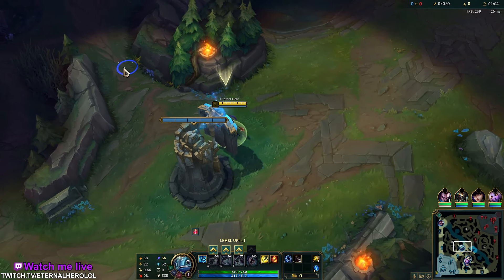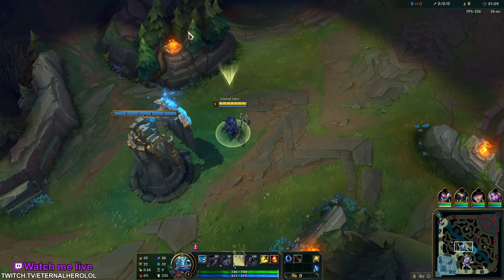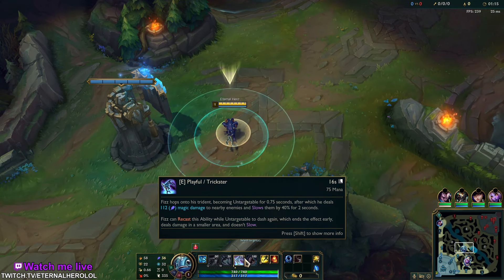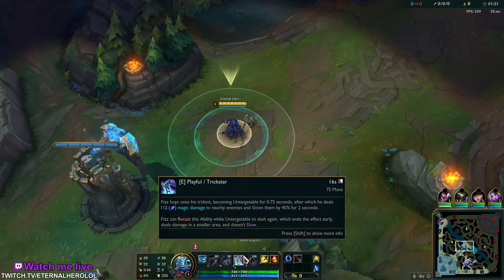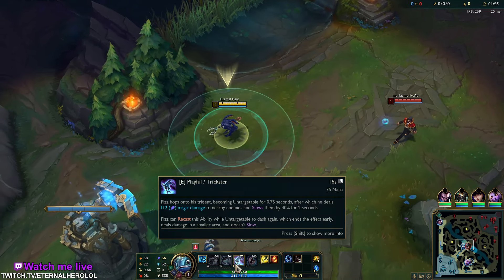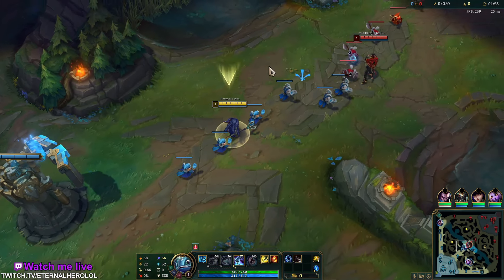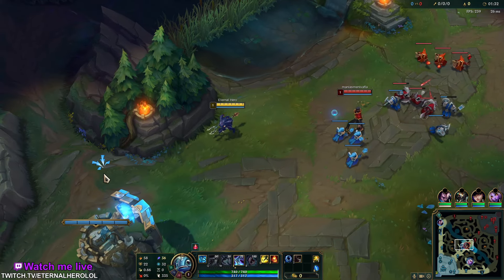Playing against Twisted Fate, we always want to play with Electrocute, and let's start with E first. His E makes Fizz untargetable, and after nearly one second upon releasing your E, you deal magic damage, slowing an enemy. With a single cast you also deal extra damage to subsequent targets.